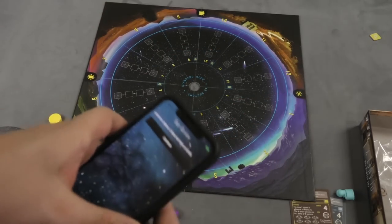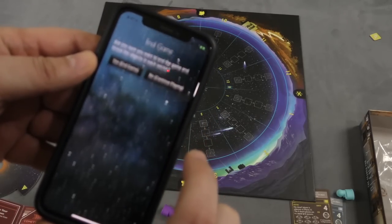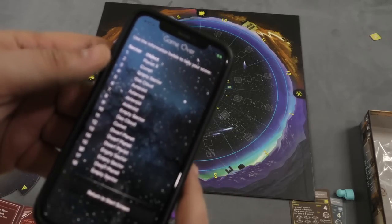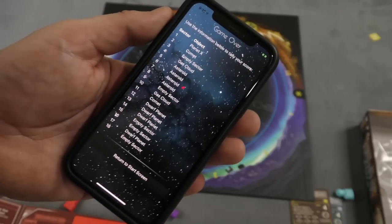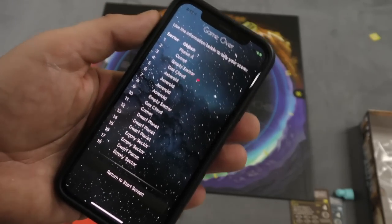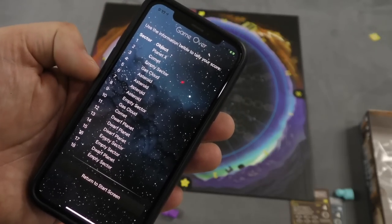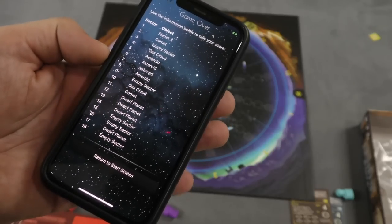The app itself is pretty basic — you heard the sound effects on it. At the very end, when you're done with the game, you end the game and it will tell you what's in each of the sectors. You might say I'm spoiling this — yeah, I'm spoiling one of however many hundreds or even thousands of games, so it's not that big of a deal. You could even play a game and send the code to a friend, and you could both play the same game and see who does it faster.